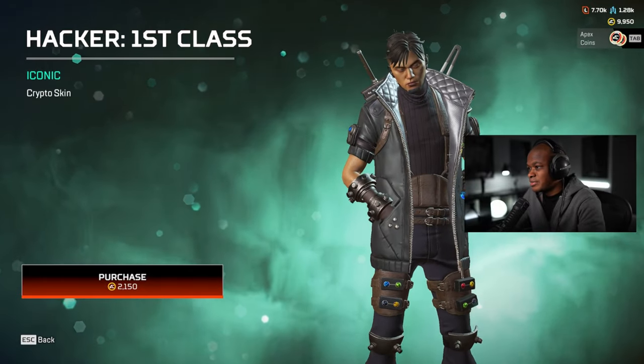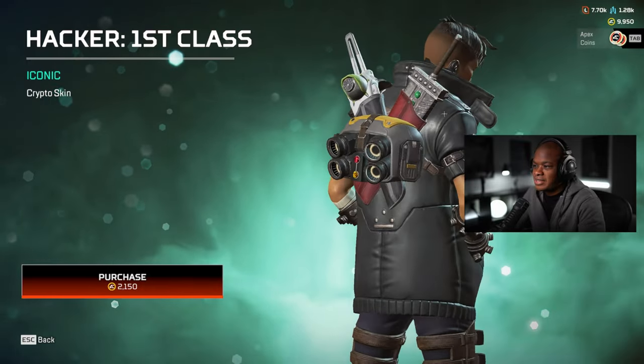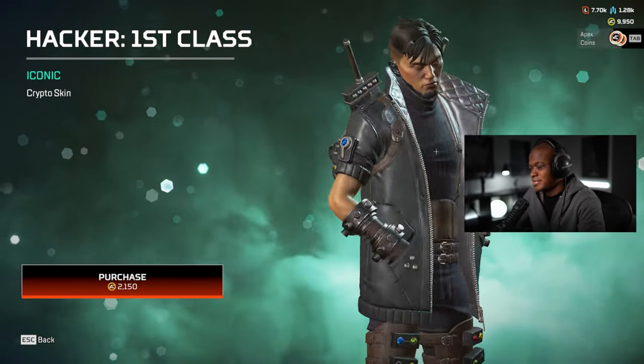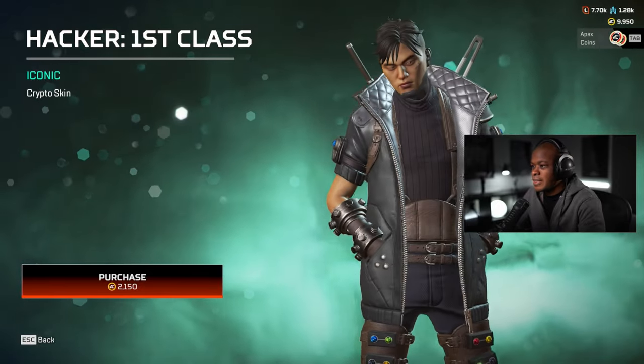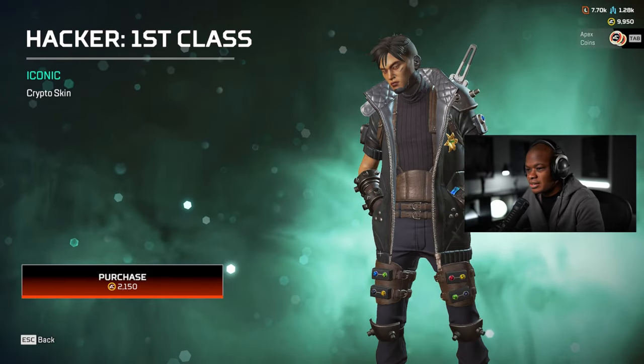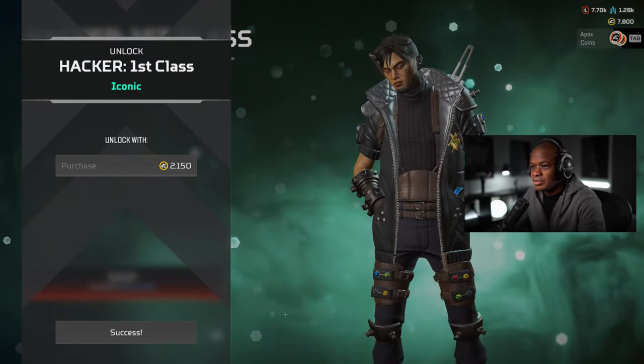First of all, this thing looks amazing. This is from the Final Fantasy event. And look, he already has the sword. Let's unlock this, and then we're going to take a look at it in the firing range and see what it looks like.